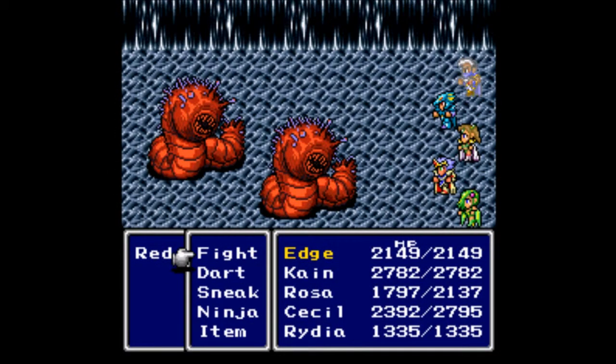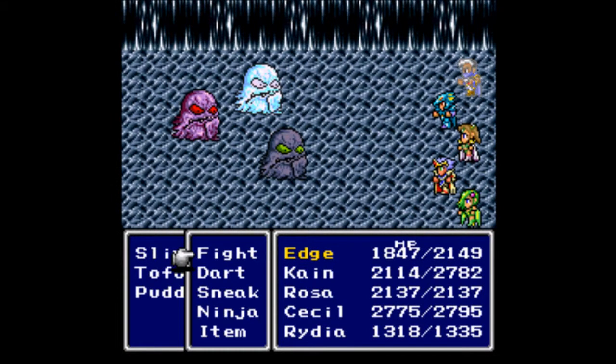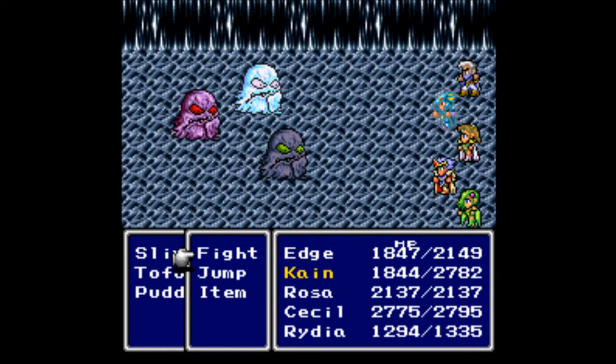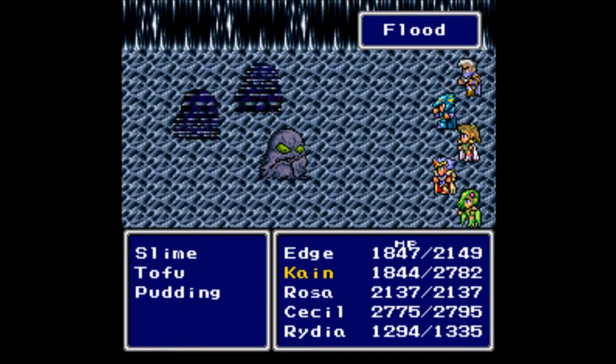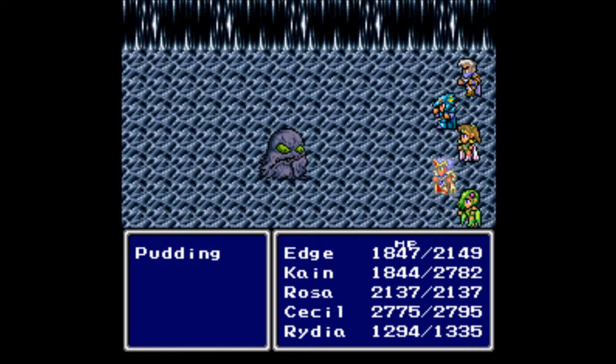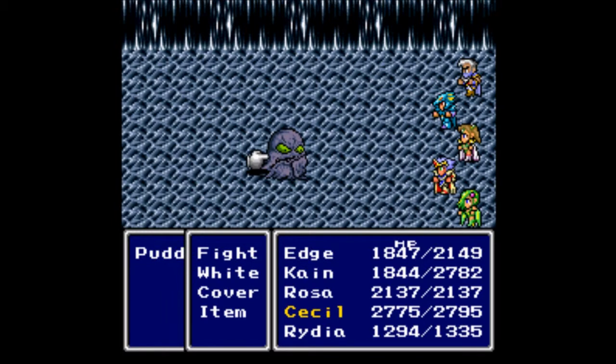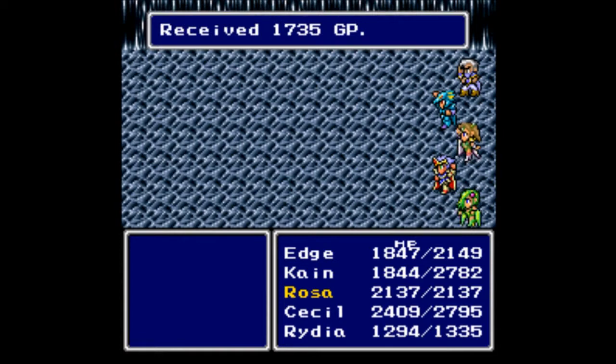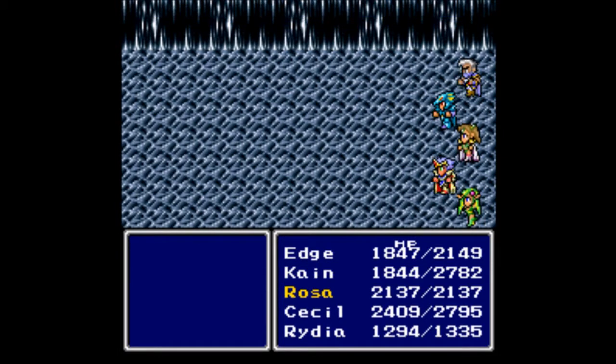We need to head further on — not trying to get any treasure chests. The encounter rate seems rather high. We have new enemies: a slime, a tofu, and a pudding. I think the tofu is at least new; I believe we've seen the pudding before. Usually they're only weak to magic, which means everybody else is pretty much useless, but they hit hard. A nice critical strike and down it goes — 1735 gil, 976 experience for that fight. Not too bad at all.